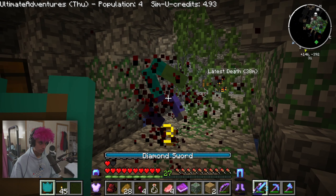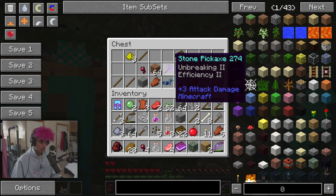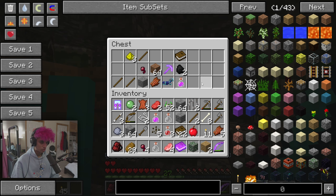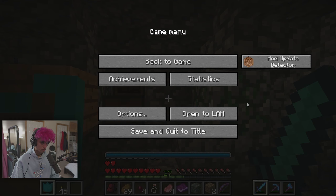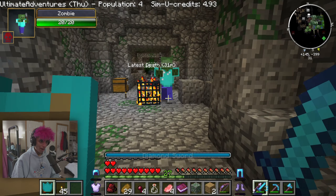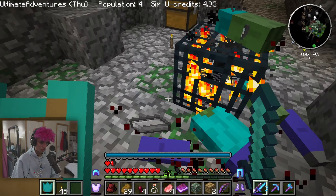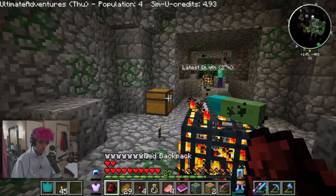I'm just gonna block that area off for now so they can't come. Let's check — we have a lot of potions. I'll take the bread, the string, a book, and the diamond horse armor — because I don't know if you can craft that. There's more chests. Oh my god, I think I just found Batman's pants — I don't think anyone's ever said that before, but it happened in front of my eyes.